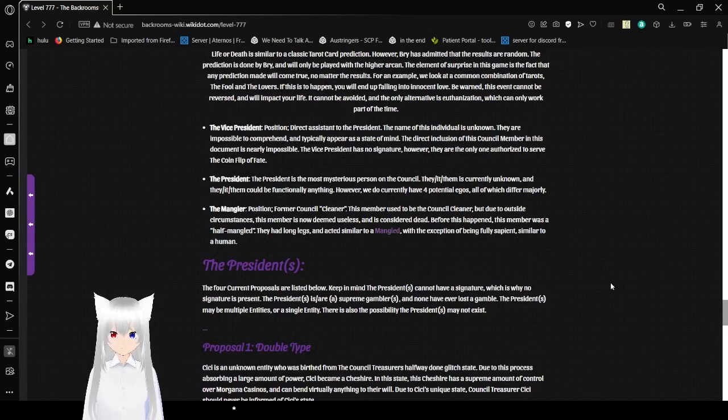The Vice President — the name of this individual is unknown. They are impossible to comprehend and typically appear as a state of mind. The direct inclusion of this council member in documentation is nearly impossible. The Vice President has no signature, however they are the only ones authorized to euthanize the Coin Flip of Fate. The President is the most mysterious person on the council — their identity is currently unknown, and they could functionally be anything. We currently have four potential proposals, all of which differ majorly.